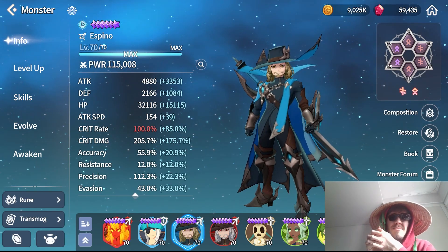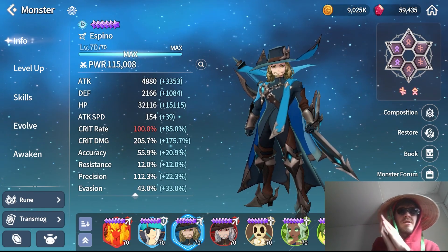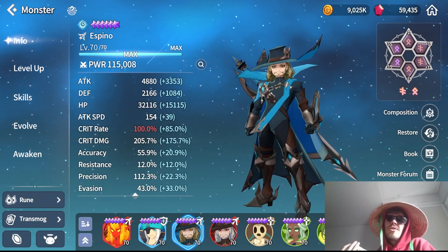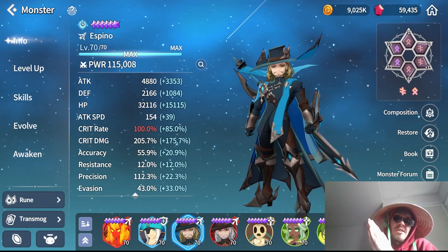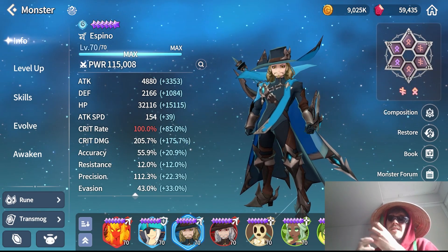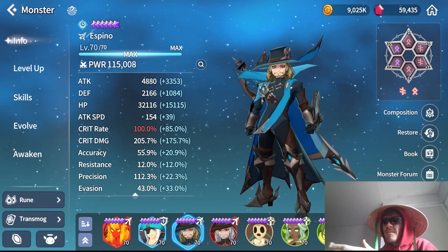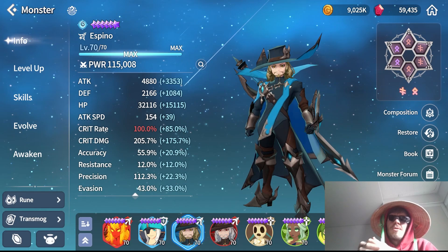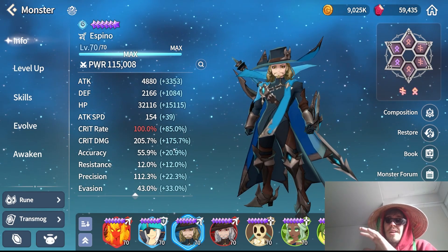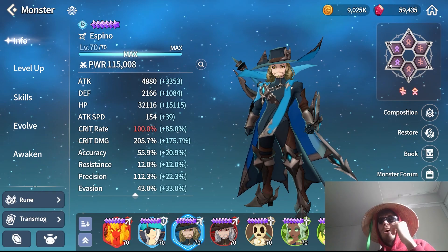For Espino it's very similar to Rosario except the defense break is replaced by a strip. Depending on what you're looking for - if you want pure damage with strips or crowd control - I'd recommend a regular damage dealer build like Rage/Blade or Fatal/Blade, and you can even go triple Blade or use a Broken set as long as you get good stats. For a second build more oriented on doing lots of strips - if your dedicated stripper is lackluster or you don't bring any strippers at all in some PvP battles - you can go for a more attack speed heavy build to make use of that first skill.